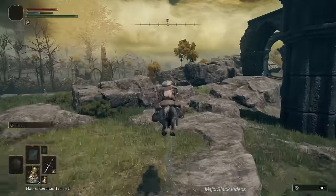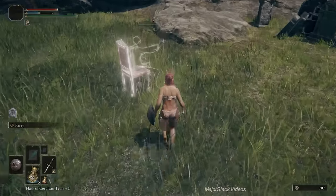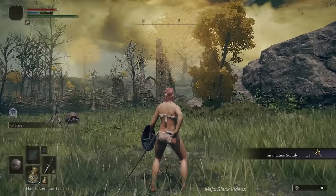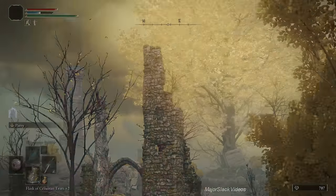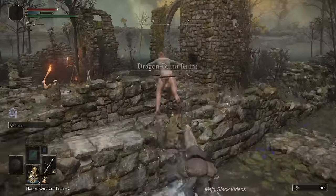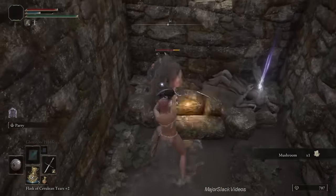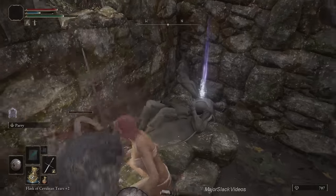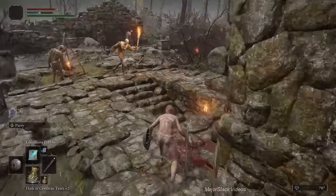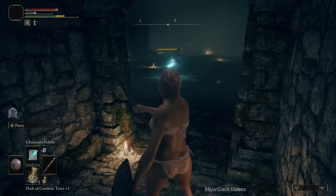Now we're going to Dragon-Burnt Ruins. First, remember the painting we saw at the artist's shack — that triggers a ghostly guy sitting in a chair right here. Come near him, he appears, he disappears, and he drops the Incantation Scarab — we're not going to use it, but it's worth 500 runes. Now go for the tallest structure here in Dragon-Burnt Ruins. As soon as you get near it, hop off your horse, go into sneak mode, circle around into this little enclosure, lock onto a rat, get your shield up, and stab the rat through your shield. Grab the Stone Sword Key. Drop into the cellar, go all the way down to the bottom, and kill three rats.